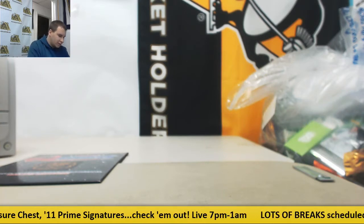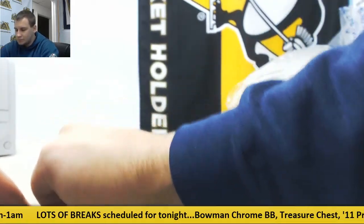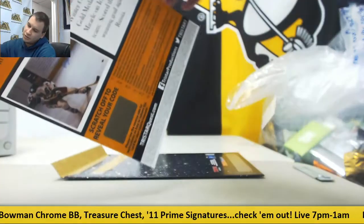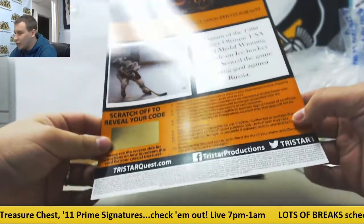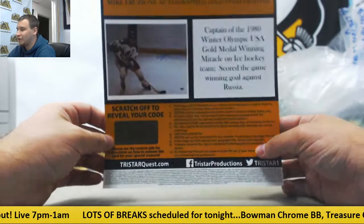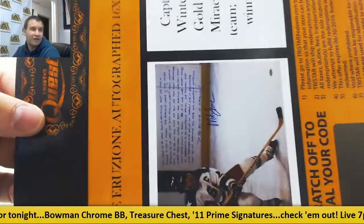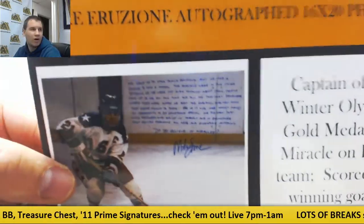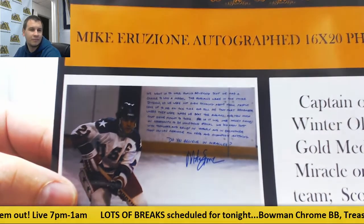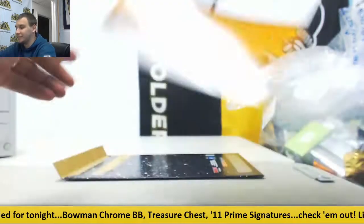And now our grand prize Top Shelf TriStar Quest envelope. This one has a 16 by 20 autographed photo of Mike Eruzione from the 1980 Winter Olympic USA gold medal winning Miracle on Ice team. It looks like it's got a full paragraph of writing on there as well. The photo itself appears to have a small paragraph on it — pretty neat piece right there.